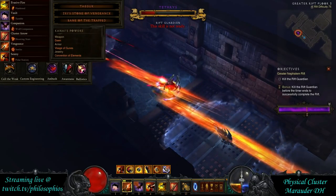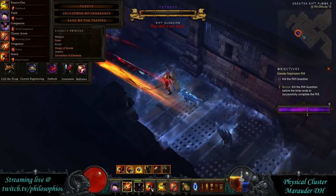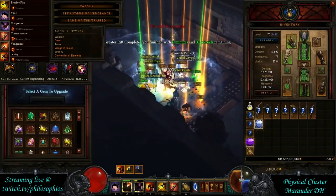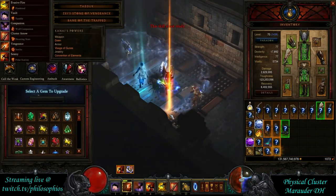Look at the health — the rift guardian just melts with this setup. The single target damage is really good. This is only Greater Rift 75, but the build definitely has room to push higher. It's a very strong setup — hope you guys enjoy, thank you for watching, and I'll see you next time.